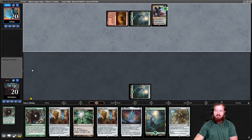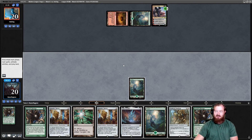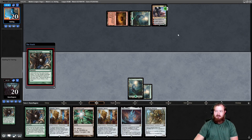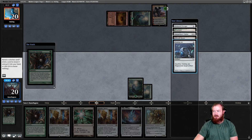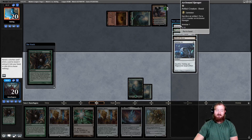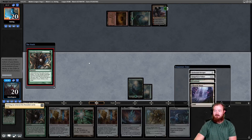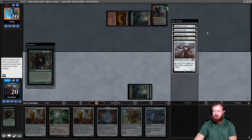Opponent plays Ren and Six and upticks it to 4, which changes our game plan a little. Ancient Stirrings again — I like Welding Jar since we can protect ourselves from Ren and Six, but I like Ravager a lot more. If Ravager was a construct we'd have some very broken things going on, but it's a beast. I think taking Welding Jar is correct here. Another Ancient Stirrings — this time I think it's going to be Ravager. We have a Ballista, going for an explosive finish.